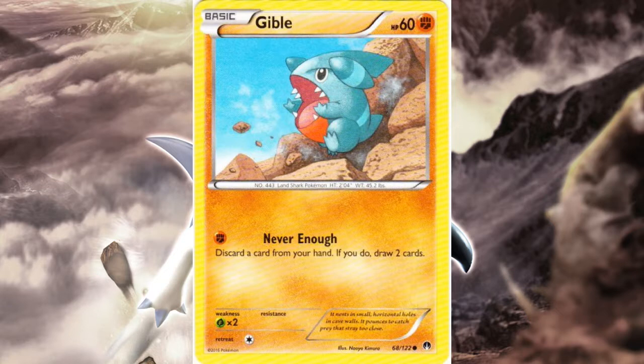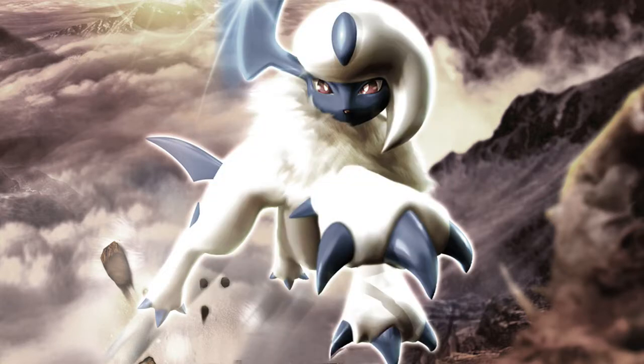The coolest Gibble from a competitive aspect right now is the one from Breakpoint — it's Fighting type and weak to Grass, meaning they used the Ground typing as the premise of the card. I like seeing that. Its attack, Never Enough, can actually be helpful early on if you start with a small guy that draws cards.